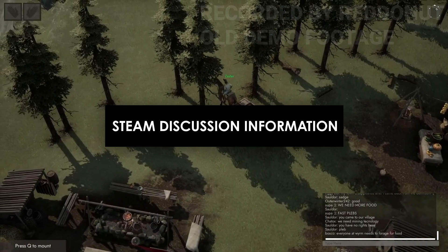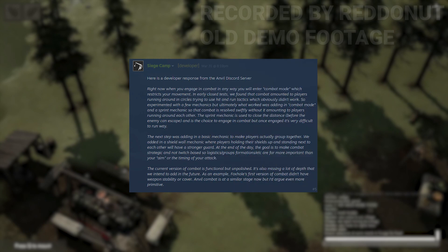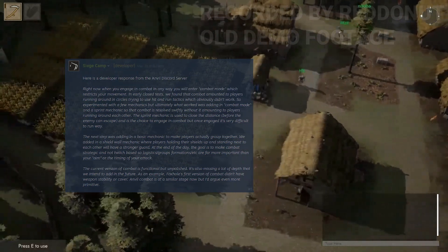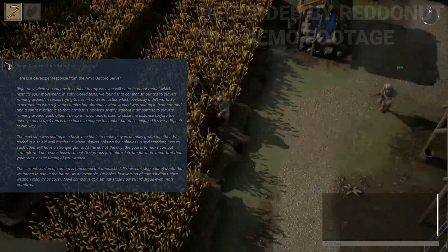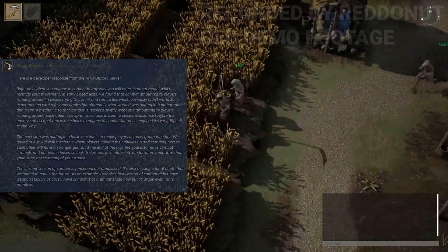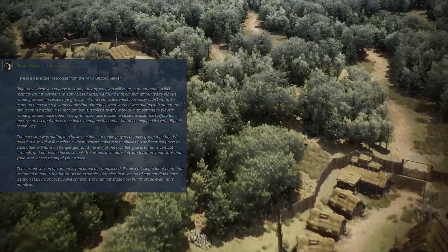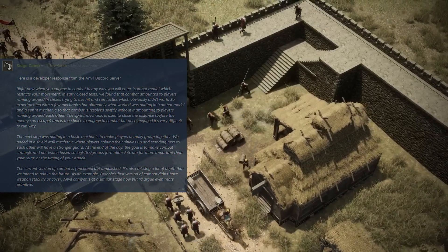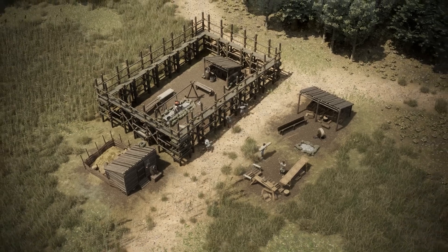We have some really good information that came out of the Steam discussions — these are official developer answers and hopefully up-to-date. When someone asked about combat, and keep in mind this is in the FAQ right now: when you engage in combat in any way, you will enter combat mode, which restricts your movement. In early closed tests, combat amounted to players running around in circles trying to use hit-and-run tactics, which didn't work, so they experimented with mechanics and ultimately added a combat mode and a sprint mechanic so that combat was resolved swiftly.